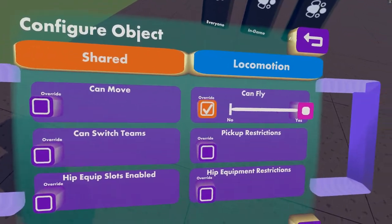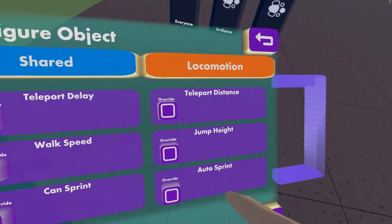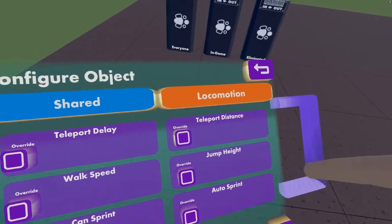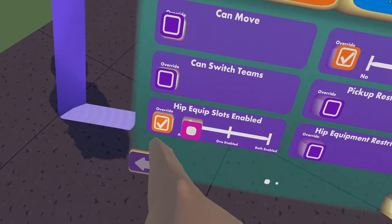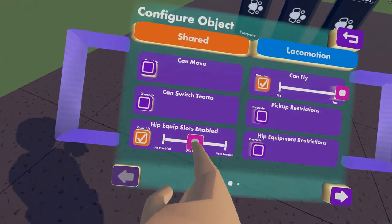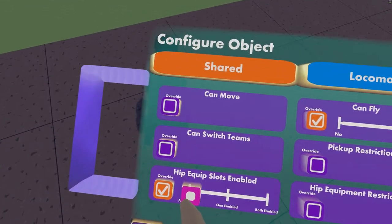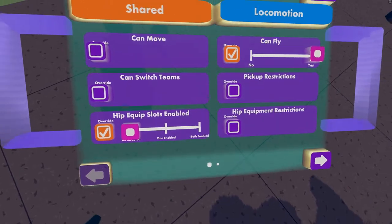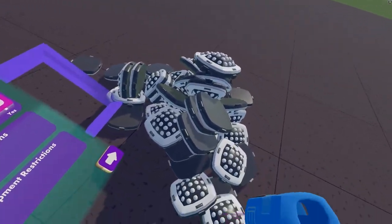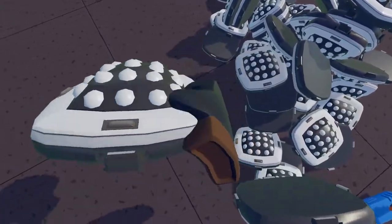Now you can see some options you have here. Shared locomotion — you can select if you want them to run or stuff like that. As soon as you press this, it will give you some options: all disabled, one enabled, and both enabled. All disabled means you can't put any at all anywhere. One enabled means you can put one on your side, but you cannot place two.